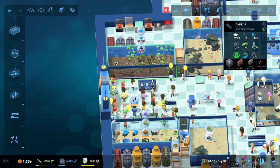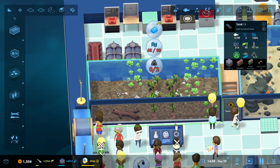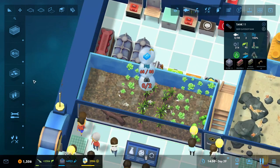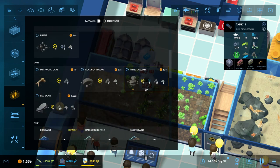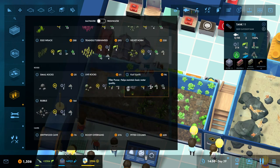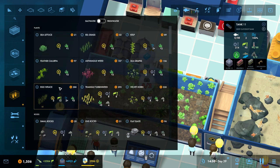We do have some cave power that is necessary. Is there something here that may give us some cave power — like a cave that also has plants to it? There are plants and rocks. We may be able to get some extra plants out of the deal here, depending on what this tank absolutely needs.